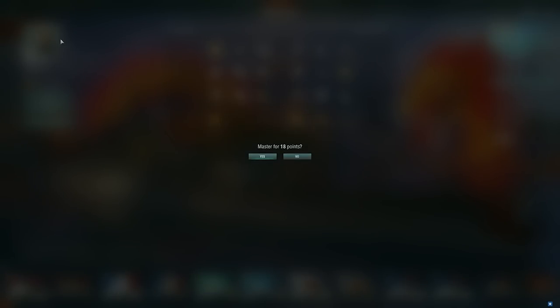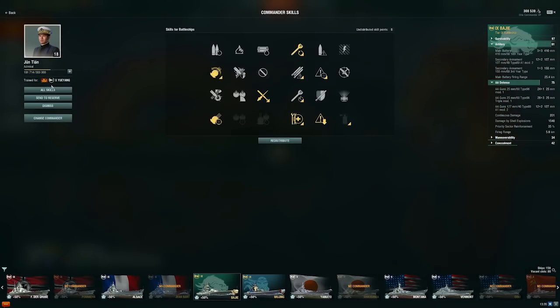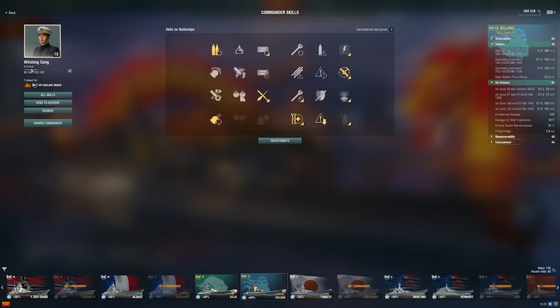Obviously, you can't use your French Captains — you have to have Pan-Asian Commanders. This one is from my Gajamata, and on my Baji I have my Yu Yang Commander. Something to consider about buying this ship — you will want Pan-Asian Commanders to be reasonably high level if you're going to be swapping Commanders over, because you won't get a very good Commander if you just straight buy this ship.